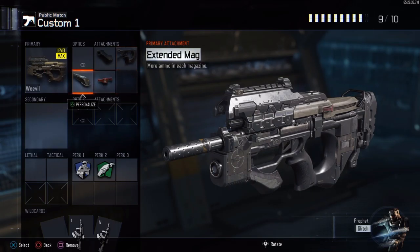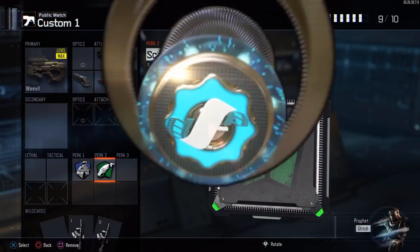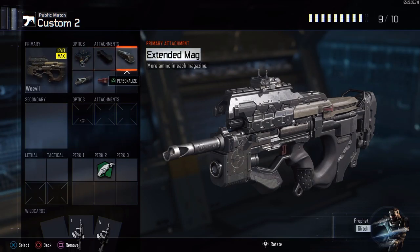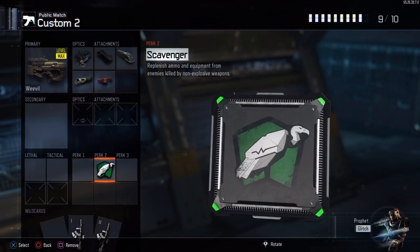And remember, these do not go in order from greatest to non-greatest or anything like that, so just choose which class you like. At the number two spot, we got the Weevil with Elosite, and we got Grip, Extended Mag, Long Barrel, Fast Mags, and again, you can use whatever perks that you choose are great for you, and if you have extra slots like this class, then you put whatever you want.